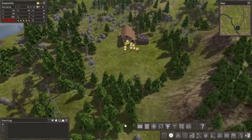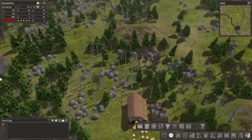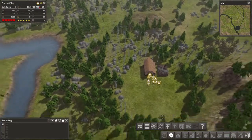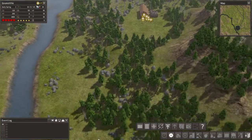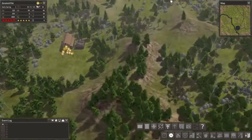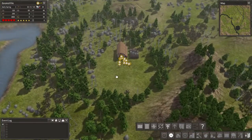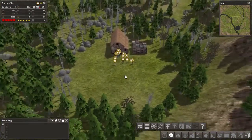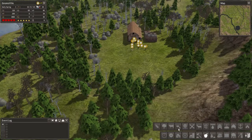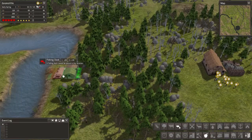Let's have a quick look around and see if there's any deer or anything like that. Seems like we've started in a pretty dry area for animals, and there's not a whole lot of trees really close by to the village either. So I think what we'll do to start off our food production is a fishing shack — fishing dock, whatever — we'll set it right over here.